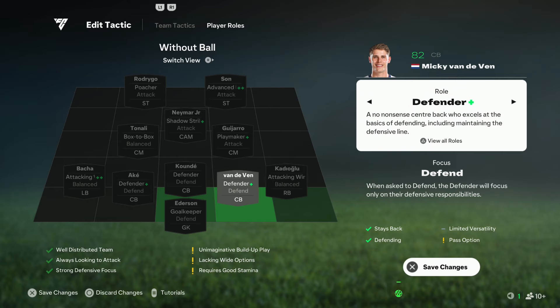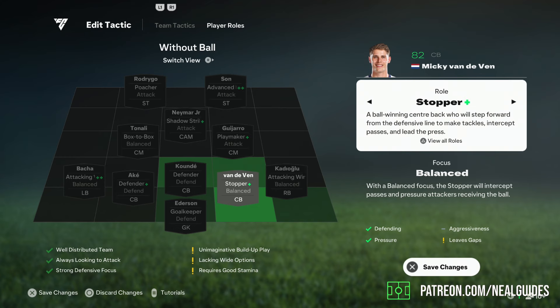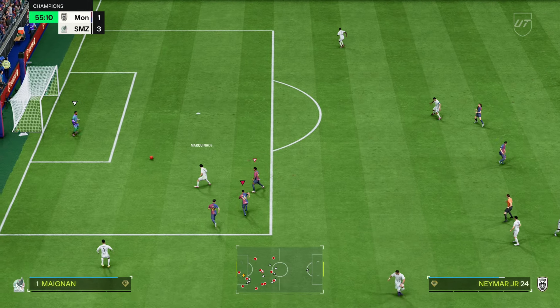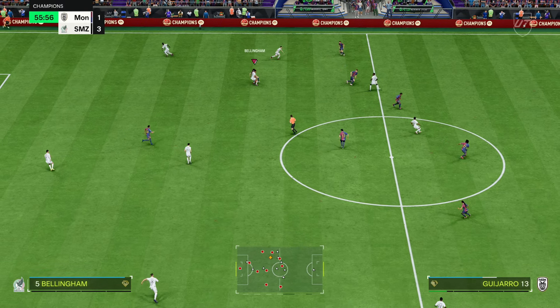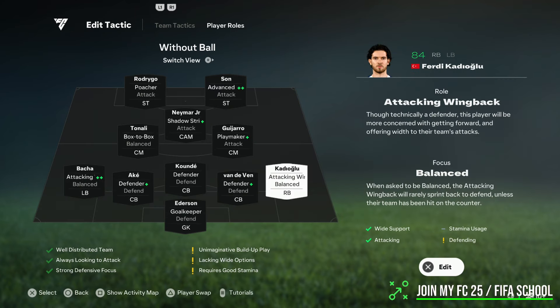It's very, very important. For the back three, have them all on defender. Do not use stopper, don't use anything like this because they stick out too much. Ball-playing center back I think is just too much. Sometimes if I really need to, I can always trigger one of my defenders to go forward. But you really don't want to be going too far out. I defend very aggressively with this formation — a lot of teammate contain. I don't rely on AI. And that is how I'm able to defend.